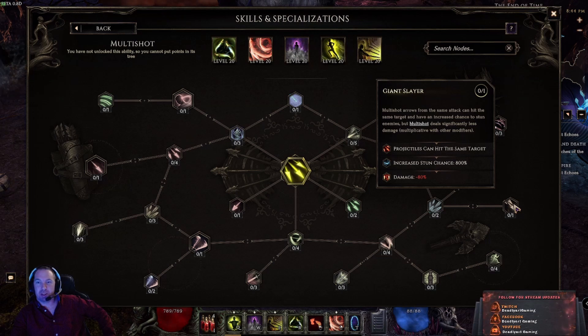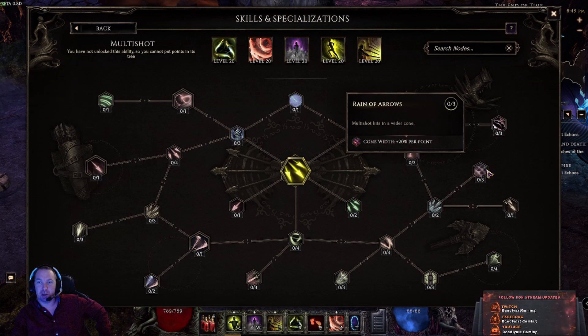Arrow trails can hit the same target, so if targets are close enough and you're casting 17 arrows, multiple arrows are going to hit them. There's also increased stun chance but overall damage is decreased — a trade-off. If you're hitting everybody with one arrow you won't do a lot of damage, but hitting with multiple arrows can be beneficial, especially on bosses or up close.